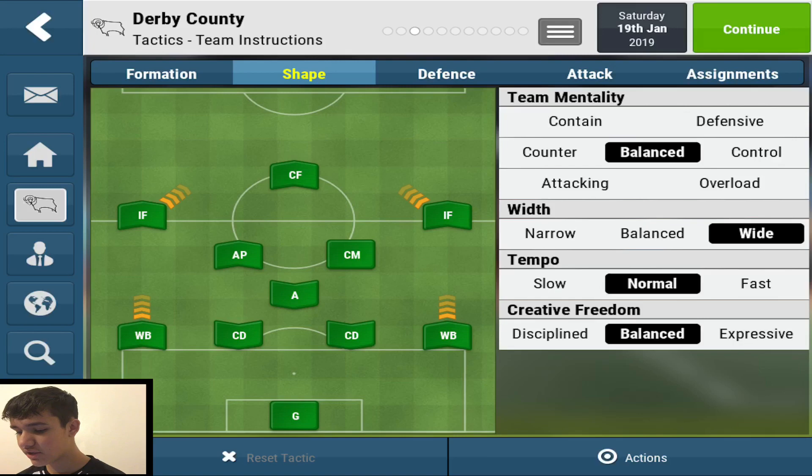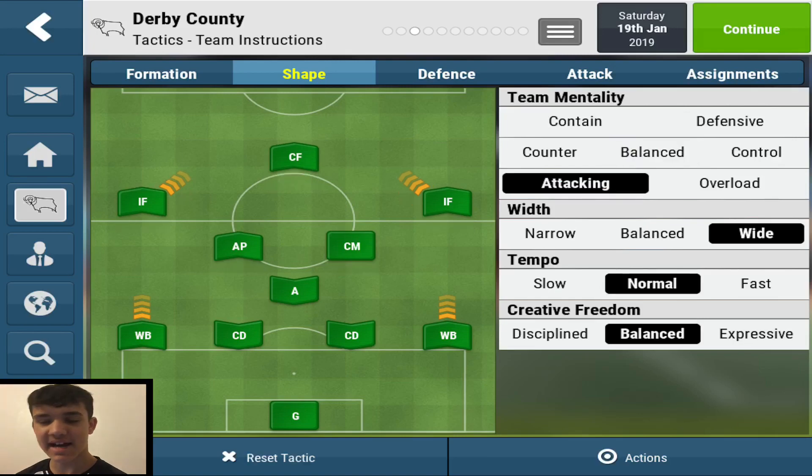Here's the shape. I usually go with attacking, but you can change this around depending on how good you think your team will be in the game. If you think you're not going to get much out, I'd suggest counter, balanced, or control. If you're going to win, go for attacking — it's as simple as that. The width is wide, obviously, with the wing backs and inside forwards. Tempo and creative freedom are normal and balanced.